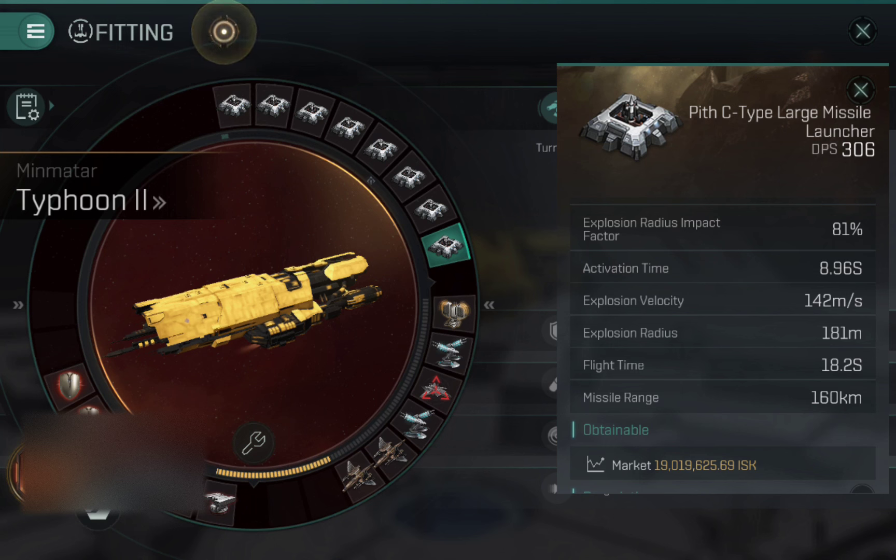The explosion radius could be better, but at 181 meters it still delivers damage onto smaller ships. Unlike turrets, missiles never miss — you will always hit; it just depends on how much damage you apply. With the Typhoon's bonuses, it does mean you can hit interceptors, cruisers, and battle cruisers very nicely with missiles.